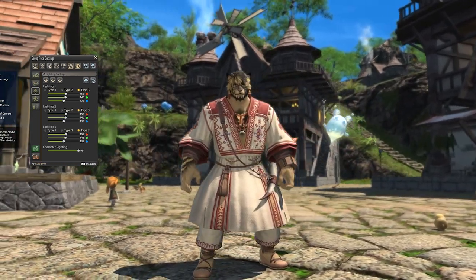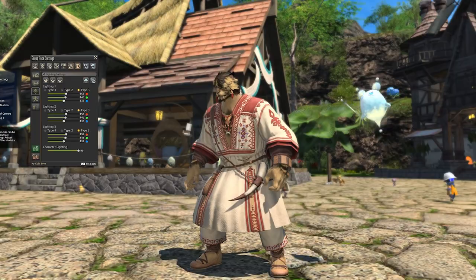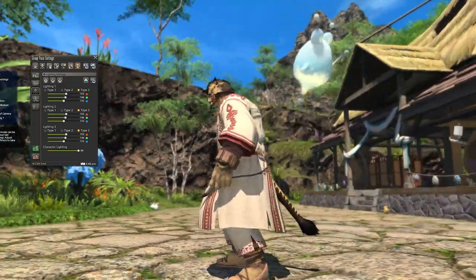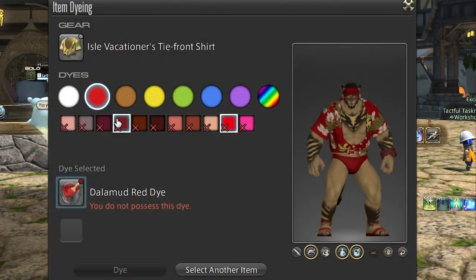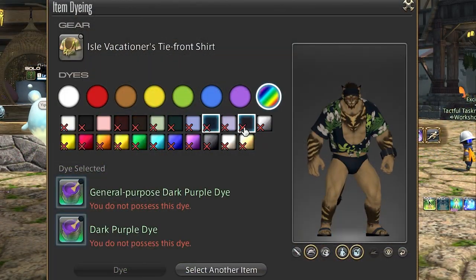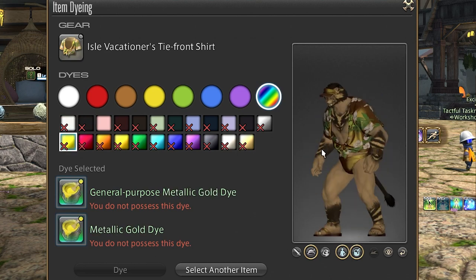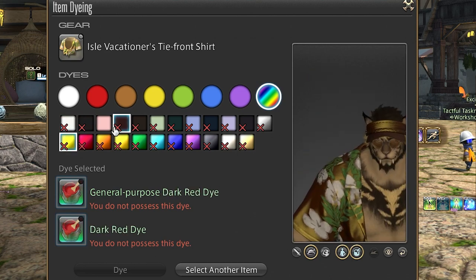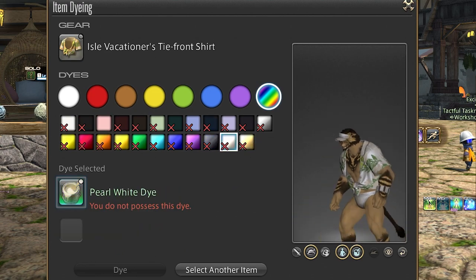The third set is going to be a quest reward for hitting rank 12, so Island Sanctuary is delivering all three of these glams at rank 12. All of the items I'm about to go over are totally dyeable, every single piece from all three sets. Also, hats are usable by both Viera and Roegadyn, which I'm super happy and thankful for. So let's start with the first variation of the Isle Vacationer glamour outfit.